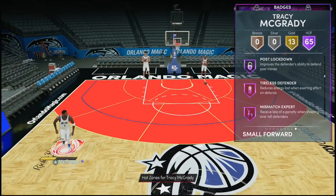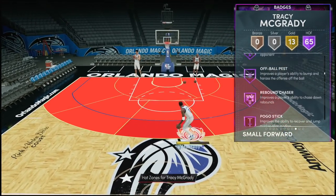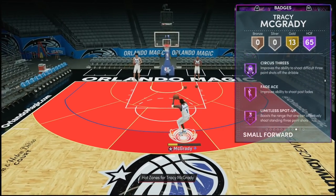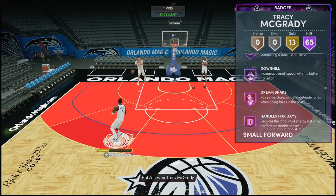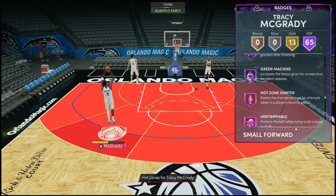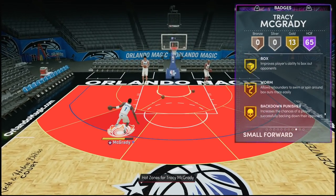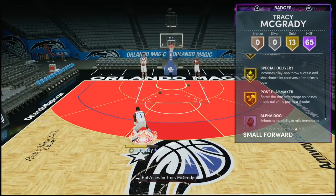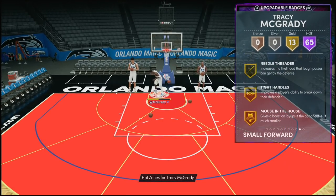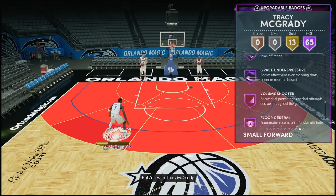The only one he does not have on Hall of Fame looks like it's gonna be the rim protector. But having post-lockdown and pogo stick — how do you complain about that? Blinders, Circus 3s, Limitless, Spot Up combo with Hall of Fame chef. Handles for days, quick first step, Deadeye, Sniper, Green Machine, and Hotshot Hunter combo. What badges do you really need to get on Hall of Fame? Aside from rim protector, you can get this card stock and you don't need to go out of your way to get an 80 Hall of Famer just to flex.